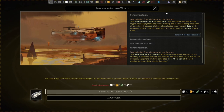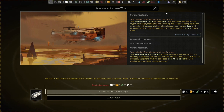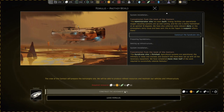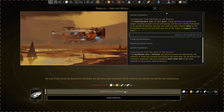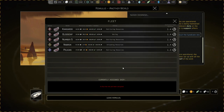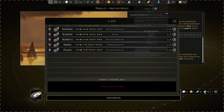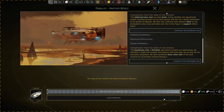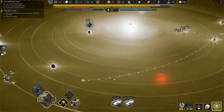We have completed more than half of the work required to successfully colonize Romulus. Now we need to do another round. The crew of the contact will prepare the Ashtanga site — we will be able to produce refined resources and maintain our vehicles and infrastructure. What we need to do is send 50 alloys, five electronics, 50 food and 50 colonists. The alloys are our biggest issue at the moment. We'll send from sector one — the Nebrock is going to be the one for us, so Nebrock can load up and send those things over.